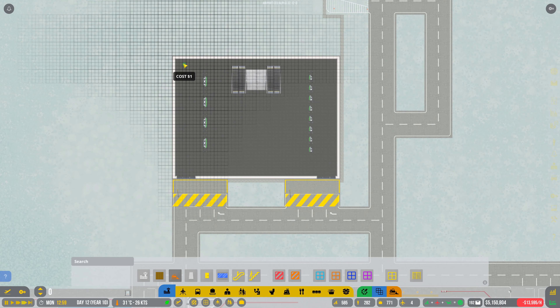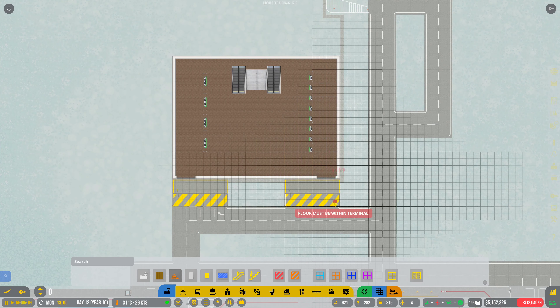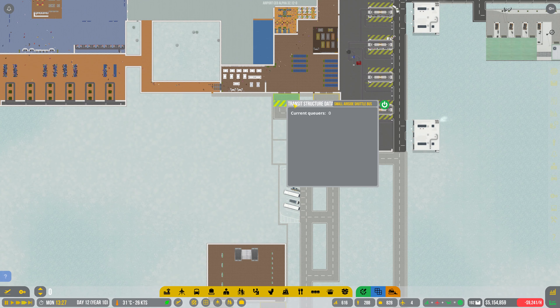Do we need to assign that to anything? Current queue — nope. I think buses and everything are fine, so we're actually going to close that and that one. Service car's fine up there. And we're just going to test this and see how we get on with it. While we wait for that to happen, let's get some seating down here.